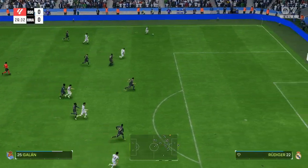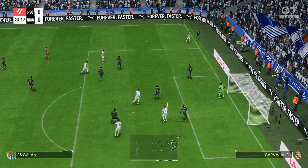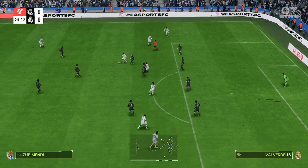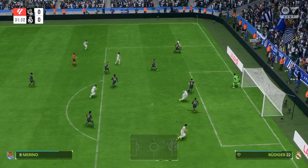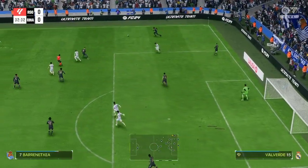Galan — advantage played, no free kick. Finds himself with space now and away from danger it goes. They've lost it there and the attack is over.